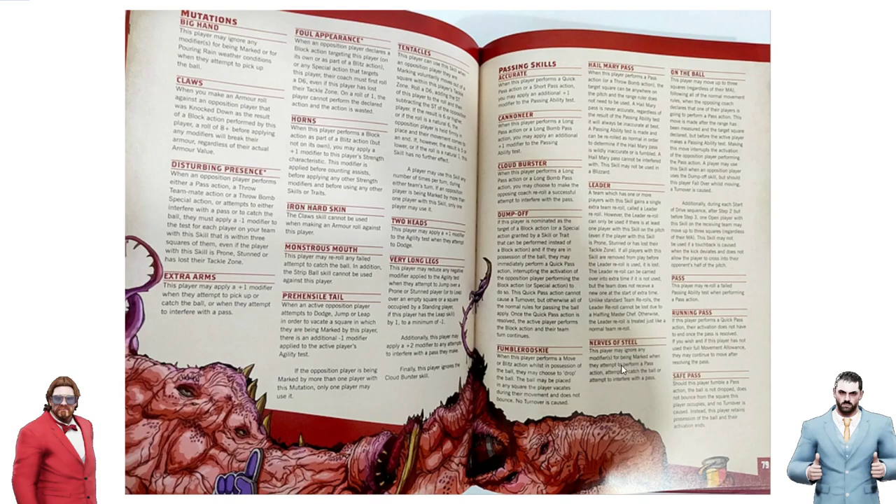Nerves of Steel is just the same as it was. Leader is the same. Pass is the same. These are the two interesting ones left.